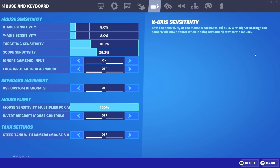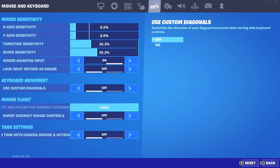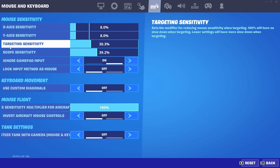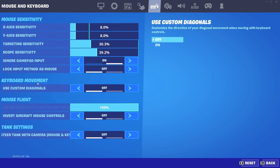Here I'm also going to be showing you my mouse and all settings. My axis settings are what I put on 8, 8, 30.3, and then 39.2 — it just really seems like a good balance, especially when you're cranking 90s. This is just a perfect sensitivity so you can get that insane high ground.